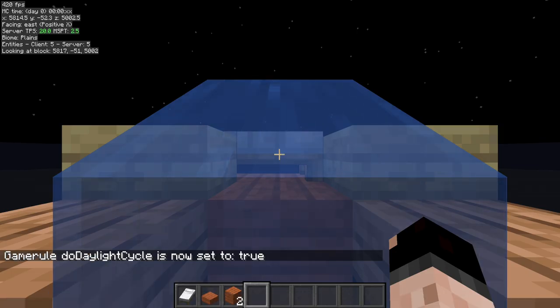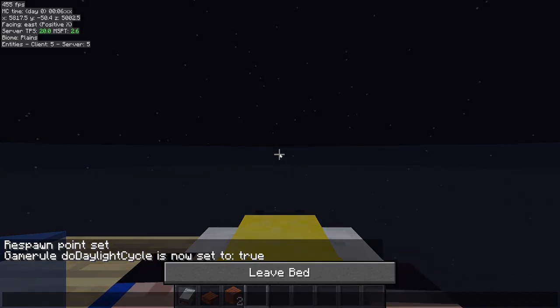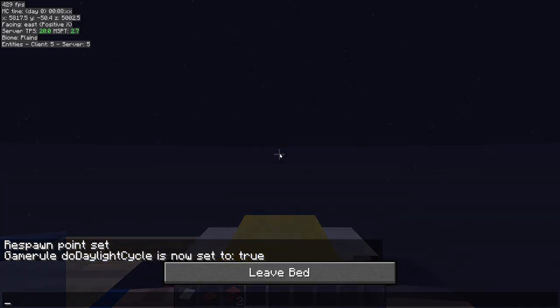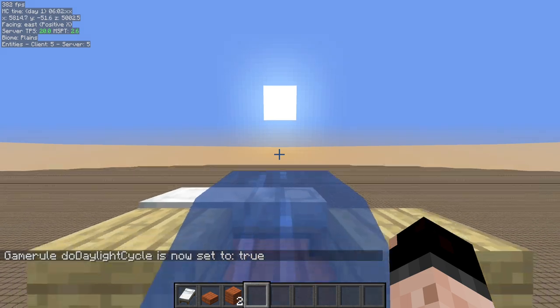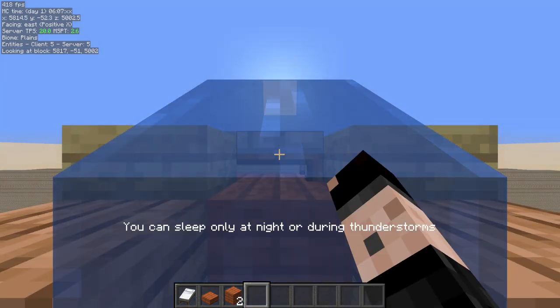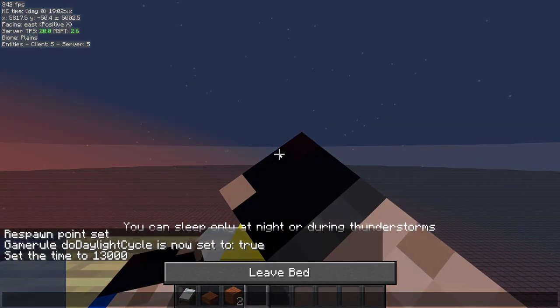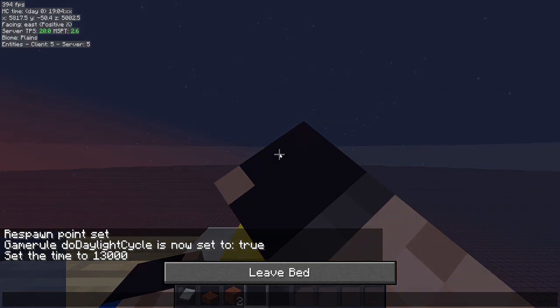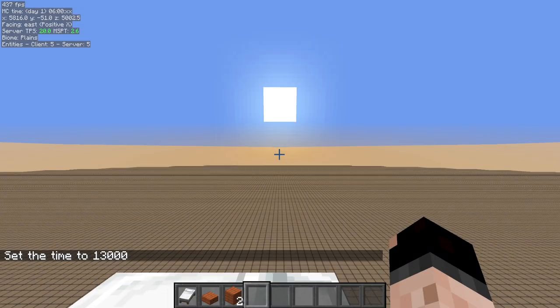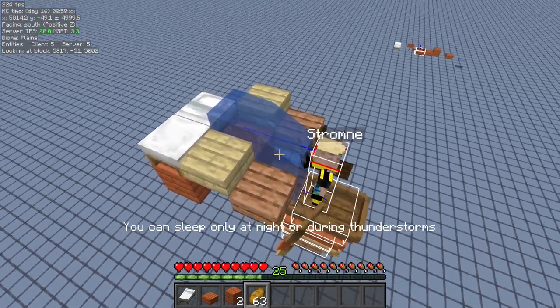I'll turn the day/night cycle back on so we can see what happens. I go to sleep, turn the clicking script on — now it's day. I land back in front of that bed and just sit there keep trying to sleep in the bed until it becomes nighttime again, then I sleep right back in the bed. We go to sleep before the tick hits where mobs can spawn, and then boom — it's daytime again.